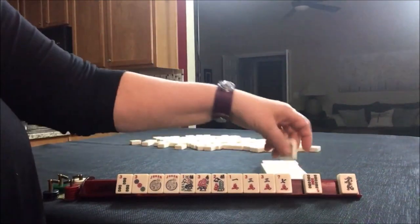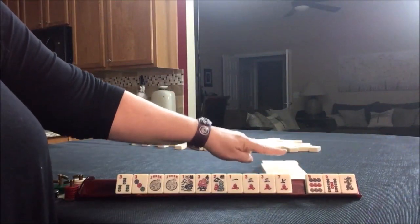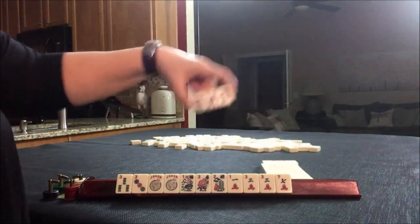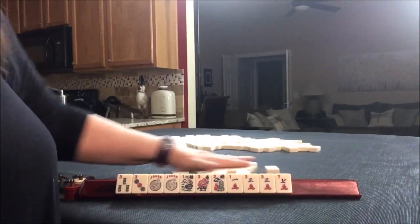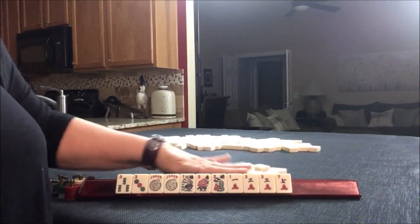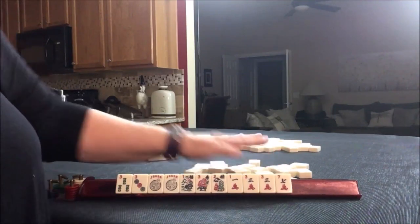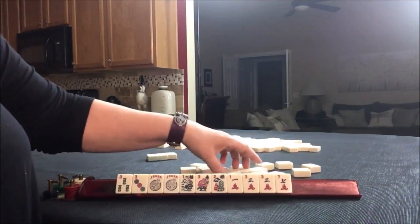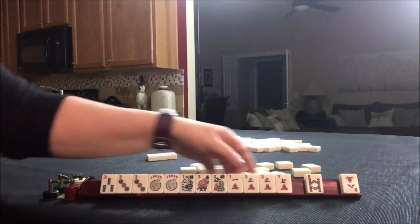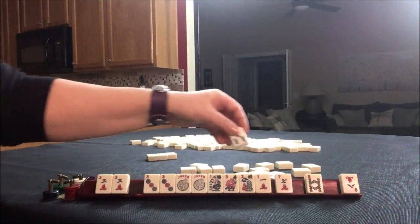A green dragon. We have tiles we can pass for the optional cross. We went right, across, left, left, across, right. Now we get to do the optional cross and we're going to pass three. Let's see if we can get that one bam back — you do get tiles back in the Charleston. Actually, we don't want the one bam back because we're not doing mixed suits. We got a three. I think we should switch to like numbers with threes.